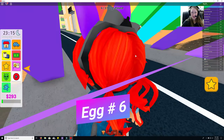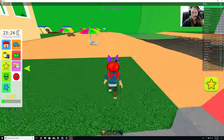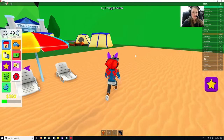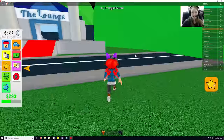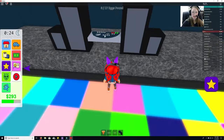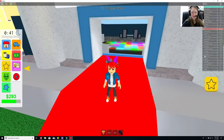I thought there'd really be one in here but I guess not. Oh look — I found another one! Egg number six on the rainbow bridge! Let's check all these chairs and tents — just making sure there's nothing here.